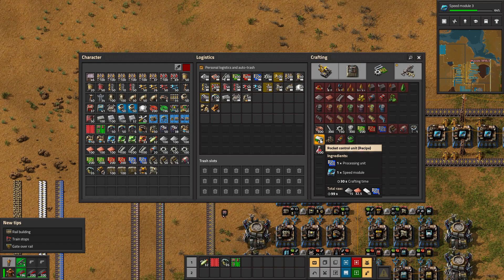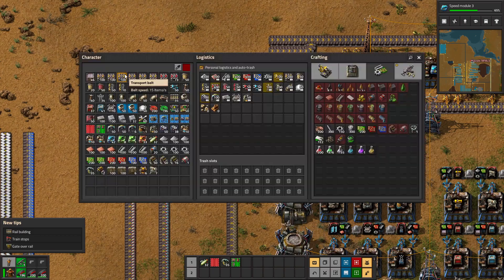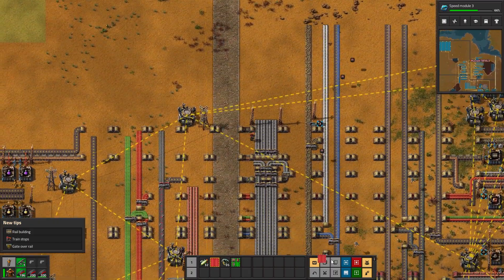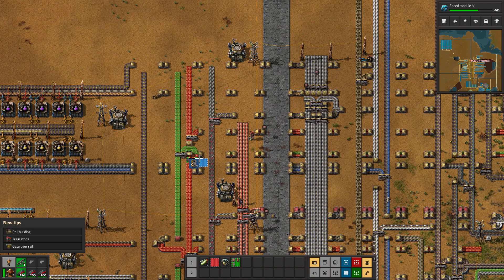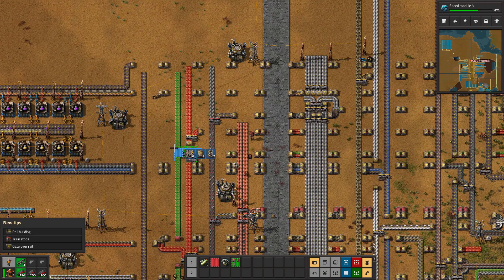Starting to get to big assembly lines. I need to get reds and greens here. Let's just copy this whole little setup - because this works great. Is that in line or did I put that one off? It is in line - wow, crazy, sometimes it just works.